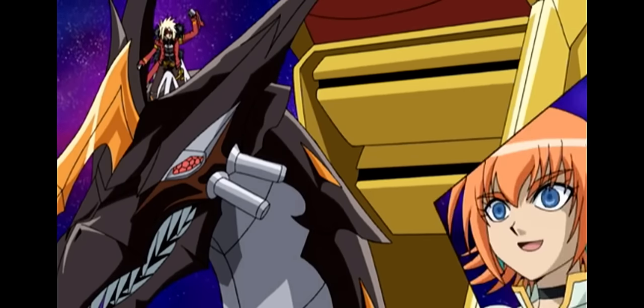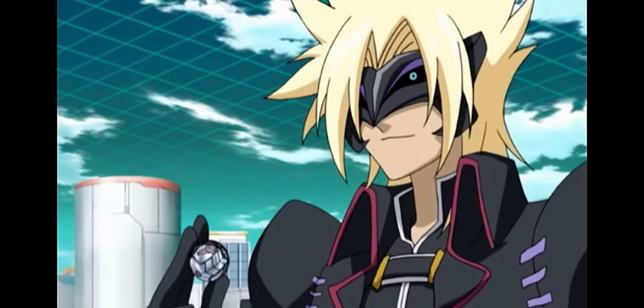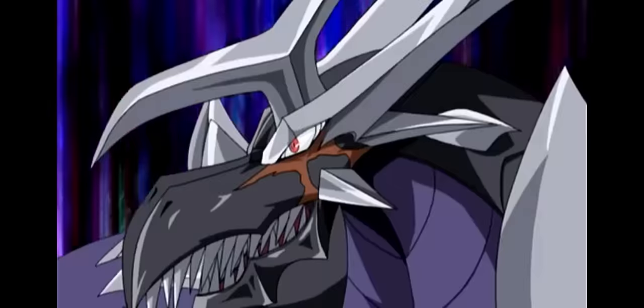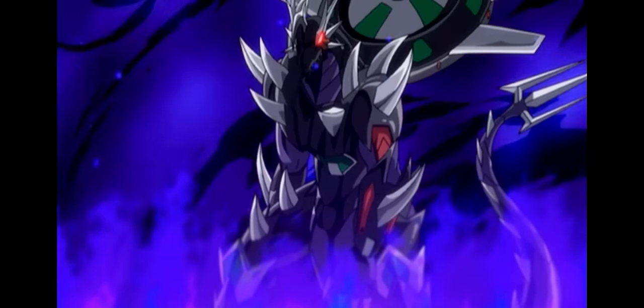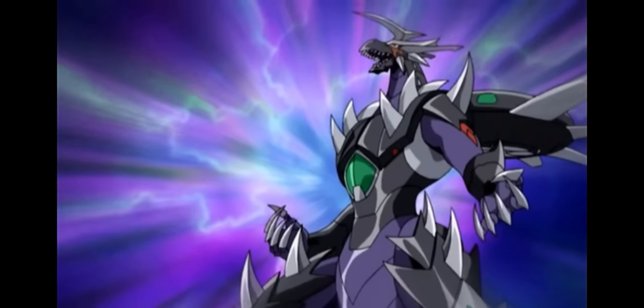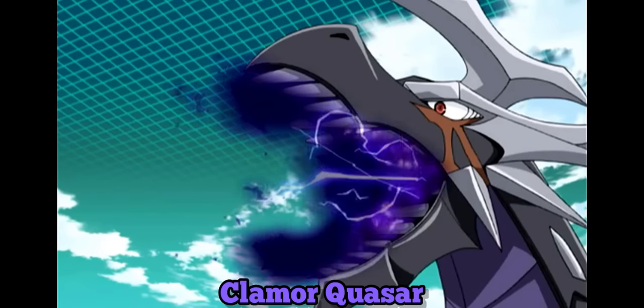Let's go, Mira! You bet! Let's clean house! Bakugan, roll! Bakugan, stand! Rise, Darkest Helios! Darkest Infinity Helios! Helios, give our friends a demonstration of your new powers! Ability activate! Clamor, walk off!